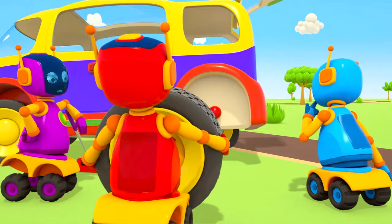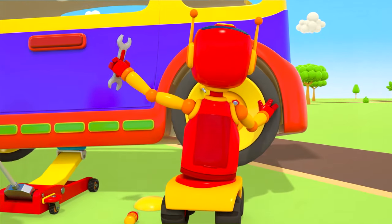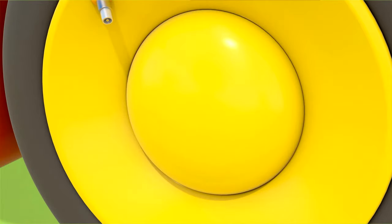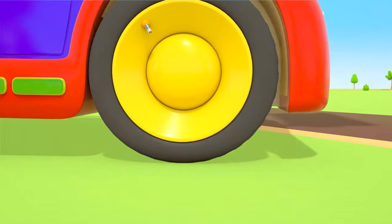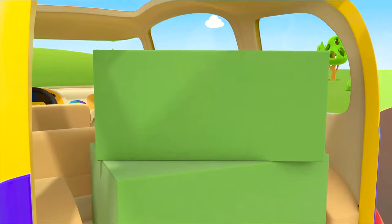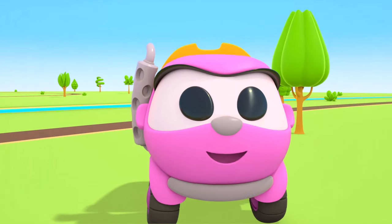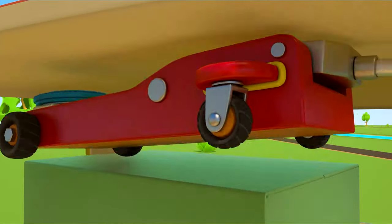The robot is rolling the jack under the van and pushing on the lever. Look — the van's been lifted. Time to put the new wheel in place. Let's make the bolts just a bit tighter and put the cap on. Time to lower the van. The flat tire's in the trunk, the boxes are in place, and the robots are ready to be on their way. Thank you, friends! Don't forget the jack — they've put that in the trunk too.